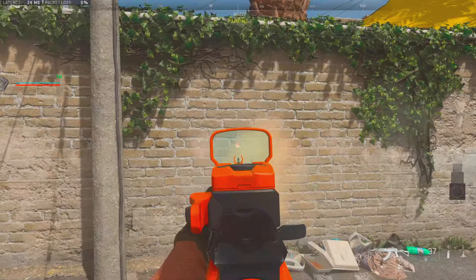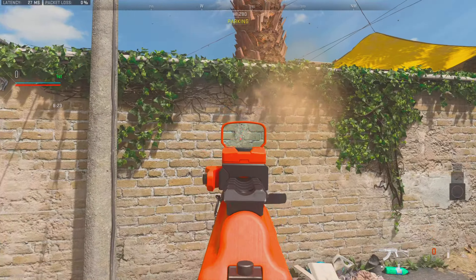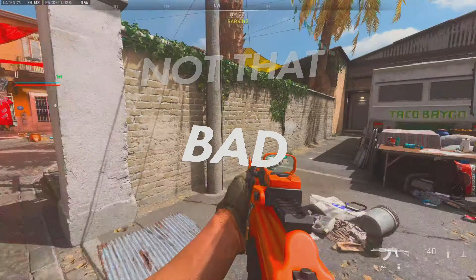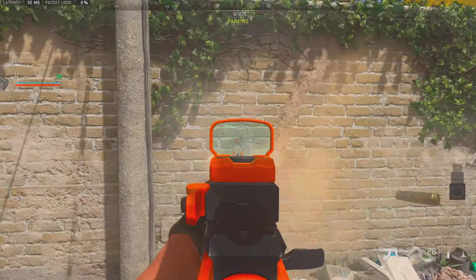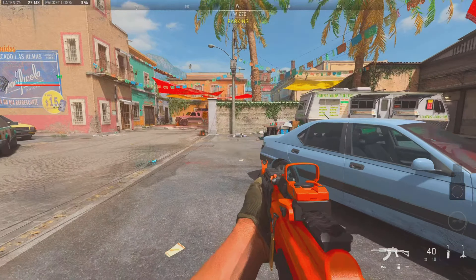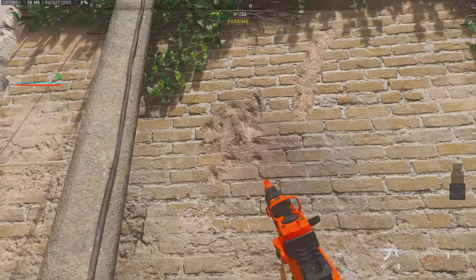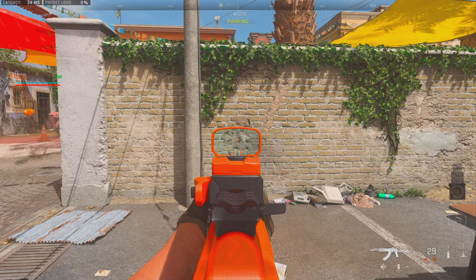Look at this recoil real quick. That's actually crazy. As you can see, it goes to the right a little bit, but the recoil when you're shooting is honestly not that bad — it's pretty easy to control. It's harder to shoot from a little further back, but you can still hit shots pretty easily. You can see the spread's pretty wide, but if you're landing shots and you got good tracking, you'll be able to land your shots pretty easily.